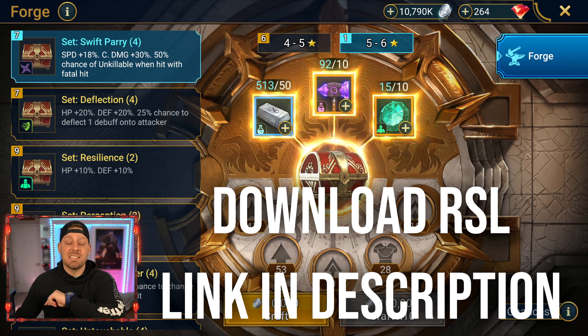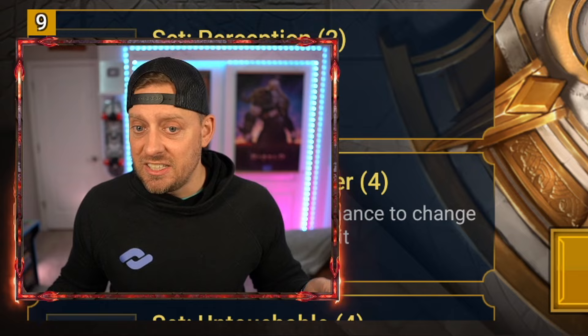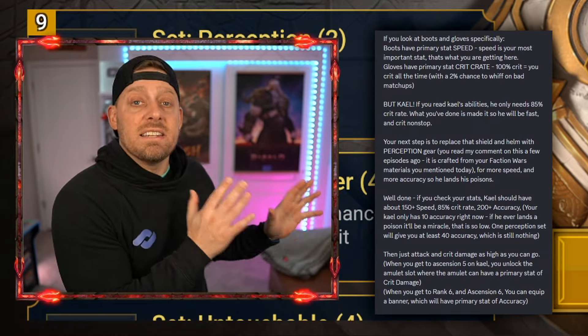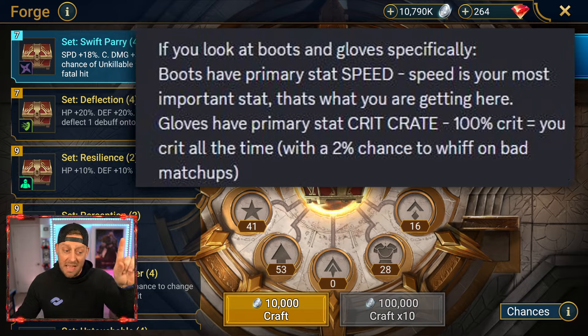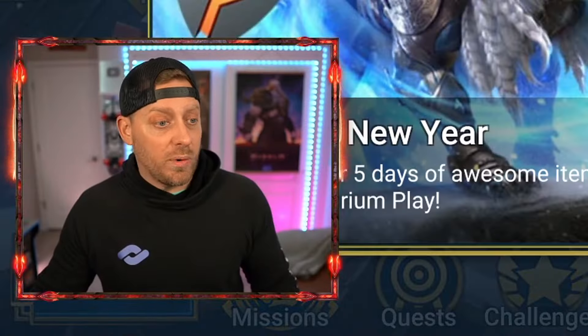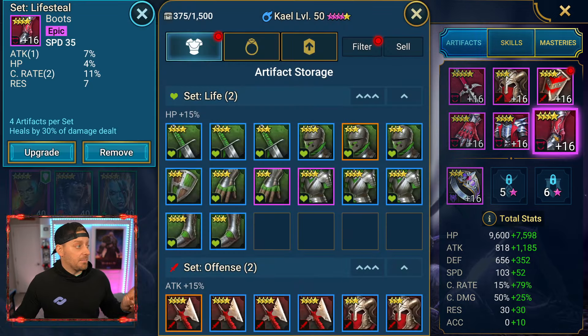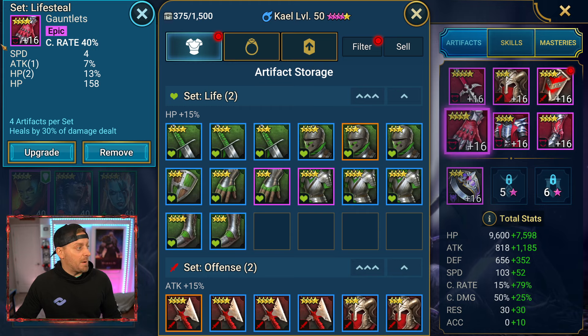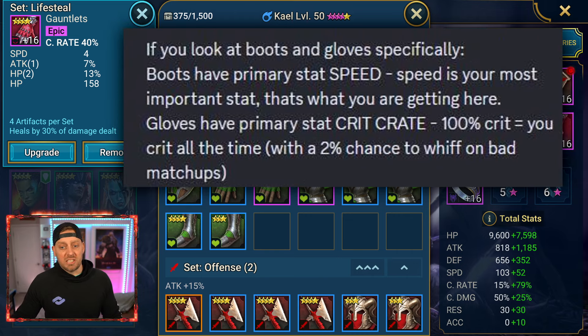Let's get into this community question. The question is brought to us from BurntNPC on YouTube — it's quite in-depth but we're going to get to just the basics of it. If you look at the boots and gloves specifically, and he's talking about Kale — the boots have a primary stat for speed, which makes sense. Gloves are primary for crit rate at 40%, very nice.